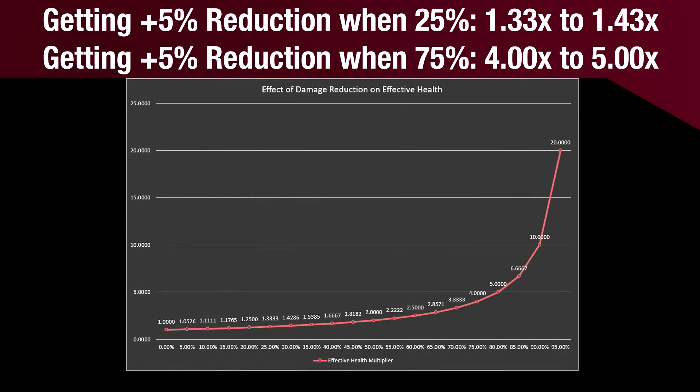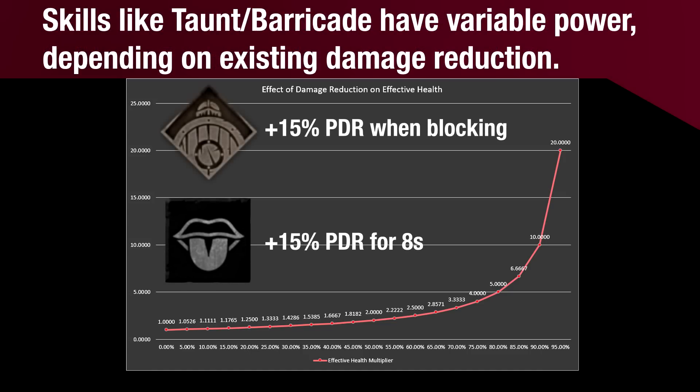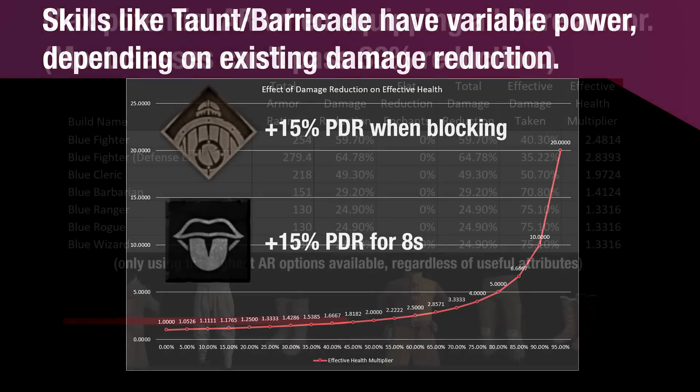Getting 5% more damage reduction when your reduction is 25% means that your effective HP goes from 1.33 times to 1.43 times. But someone who has 75% reduction equipping the same 5% enchantment would go from 4 times the effective HP to 5 times. And the same goes for skills like Taunt and Barricade, which give flat bonuses to damage reduction. An additional 15% at a low damage reduction amount will only give a small benefit, but a Fighter running high-tier armor will multiply their health several times over by using these skills.